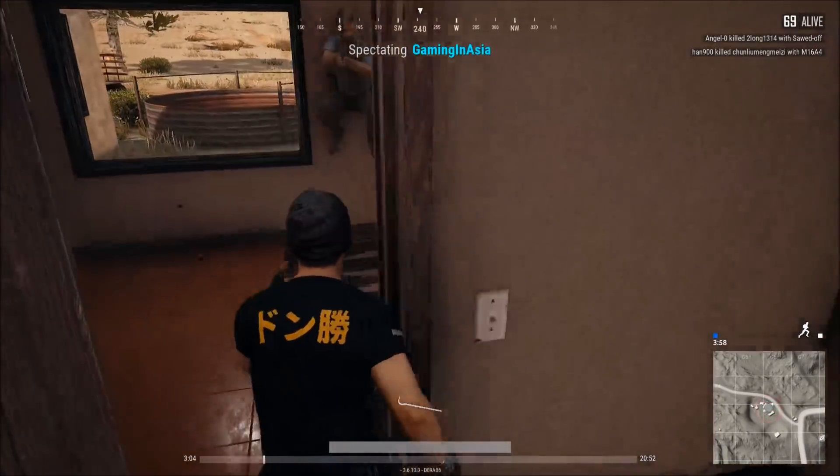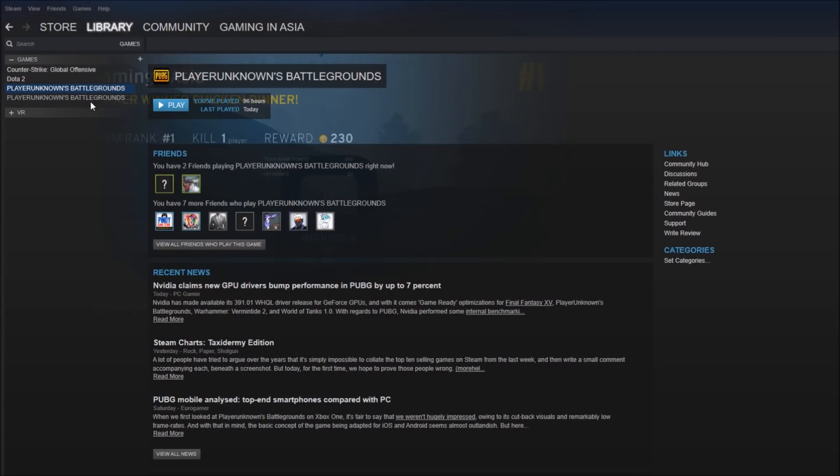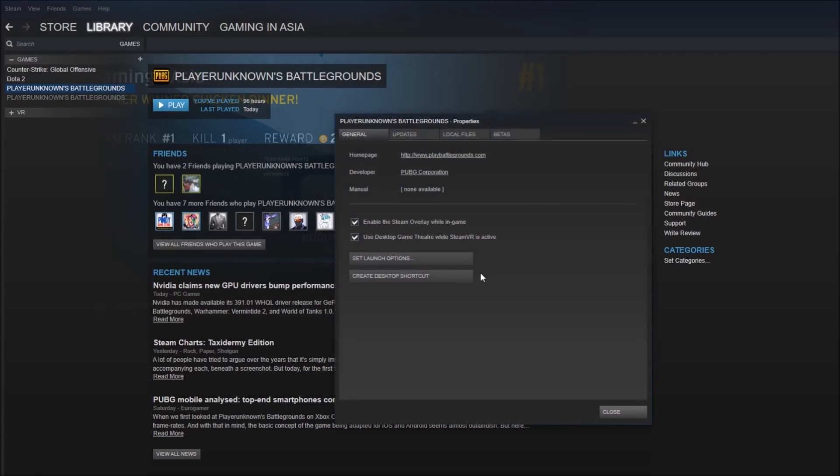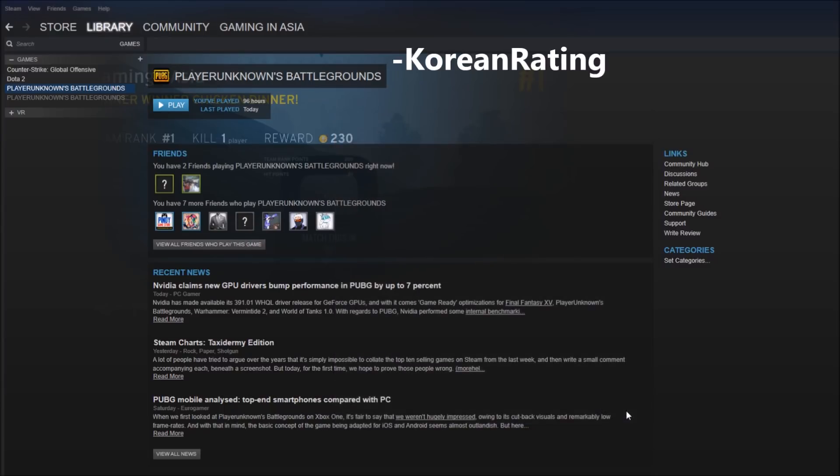To get that, all you have to do is follow these simple steps. Right click Player Unknown's Battlegrounds. Click Properties. Click Set Launch Options. Type in dash Korean Rating.